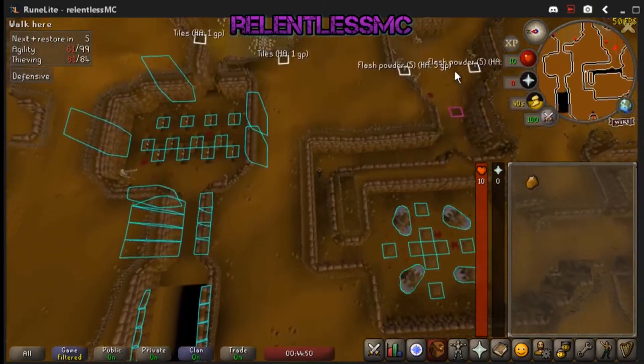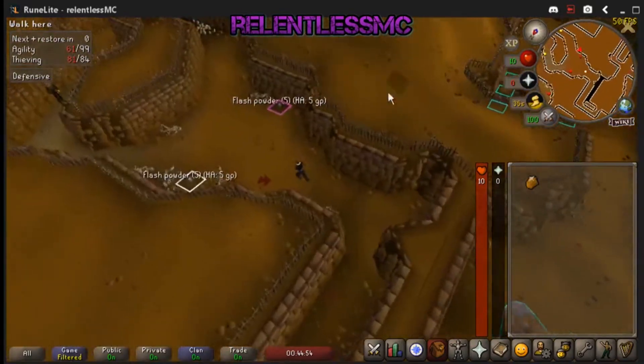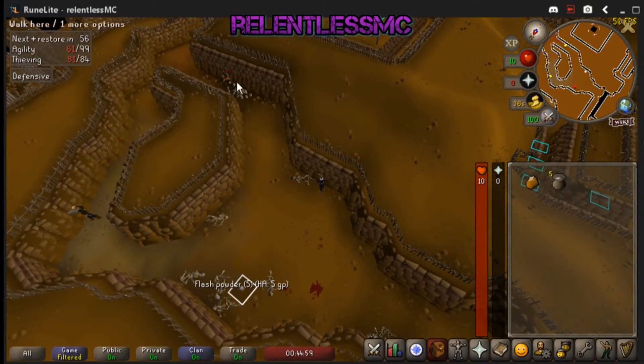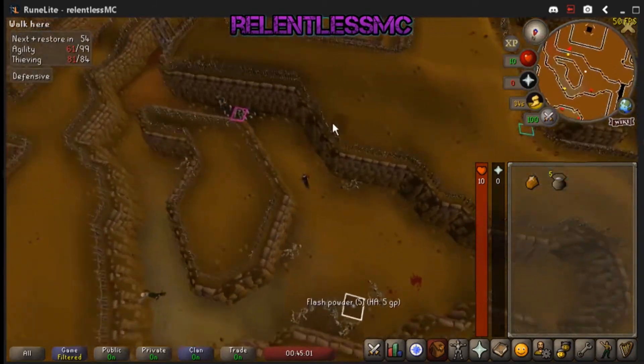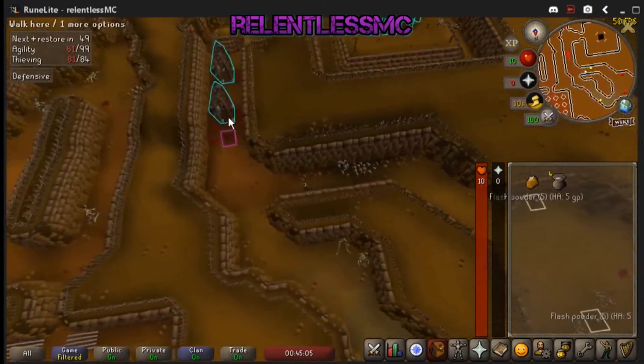This spot right here, you're going to have to throw flash powder at a guard. So you're going to want to make sure you have at least like 10% running energy to get past the guard. If you don't, stop and let your run recover, and then use the flash powder on the guard and run past him. And you're at the end — just like that, you've done one successful run.